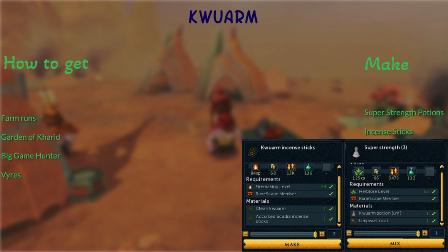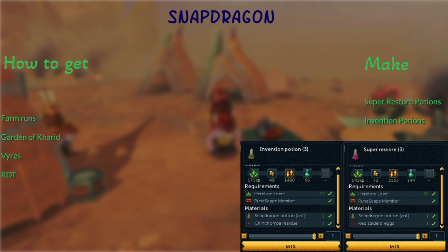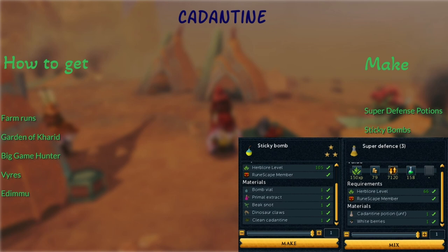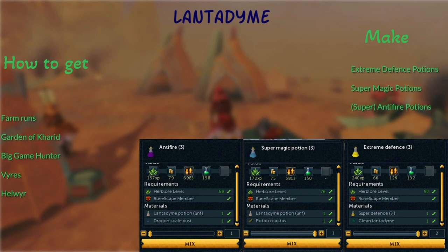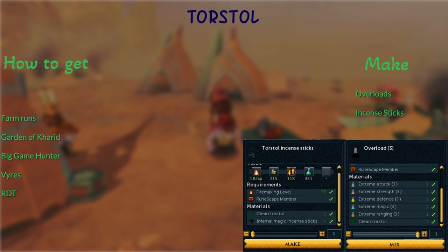Bloodweed — you have to do your farm runs; you can only grow Bloodweed Seeds in the Wilderness patch. Make Aggression Potions and upgrade them to Holy Aggro Overloads to maximize your supplies. Snapdragon from Vyres and the Rare Drop Table — make Super Restore Potions or Invention Potions. Lantadyme — Big Game Hunter, Vyres, and Enakhra's — make Super Defense Potions or Sticky Bombs. Dwarf Weed — same sources, and God Wars 2 — make Extreme Strengths, Super Ranging Potions, and Vuln Bombs; wait until plus 2. Torstols — same sources, Rare Drop Table — make Overloads and Incense Sticks. Remember your Incense Sticks; they will save you so much supplies. Our Books — Big Game Hunter and Anachronous Slayer, no other sources — make Adrenaline Renewals only when you get plus 2, or Stamina Potions for Acceleration Power Bursts.